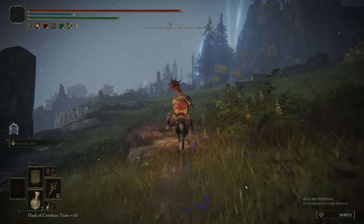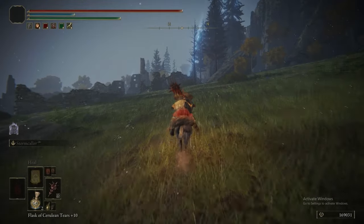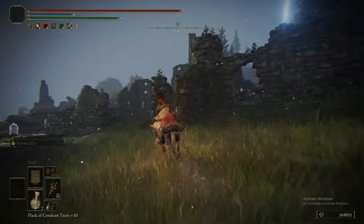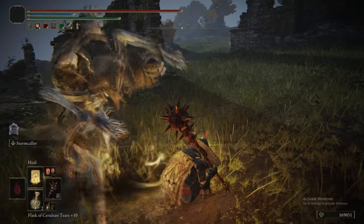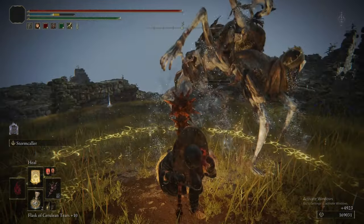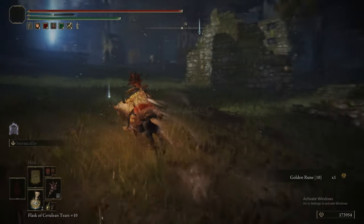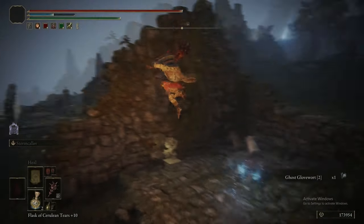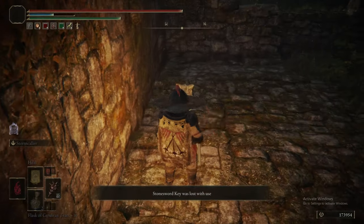In addition to that, we also picked up three Smithing Stone 8s — the normal ones, not somber — from the chest down the stairs. So now we're heading to these ruins. There's yet another revenant, so we're going to chain heals into it to kill it. There's really not a lot in Moonlight Altar overall. It's quite a big area with quite a lot of nothing in it, but it does have a couple of important things, so we need to go over it because obviously Rani's quest is extremely important.